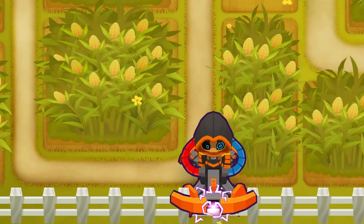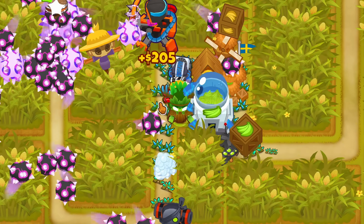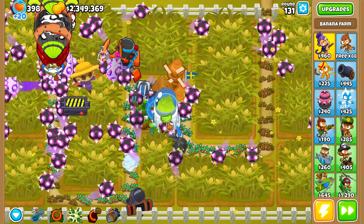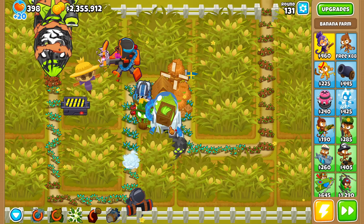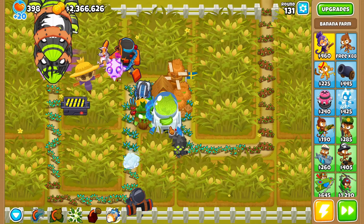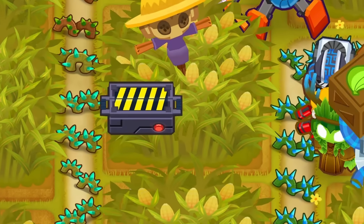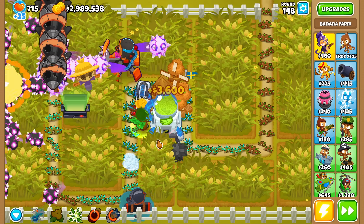Last time we placed a dart monkey at the bottom and the ninja up top, but this time we switch them around for more damage on both. We also had to sell Iseali to fit the Tier 5 sacrifices, but that's fine since we won't need her for a while and she levels up quickly once we get her back. We also get a sniper and Spirit of the Forest for cash generation, a Grand Sabo to farm pops for the ninja, and we target the XXXL trap to the other side of the cornfield — just barely enough range to catch Moabs.